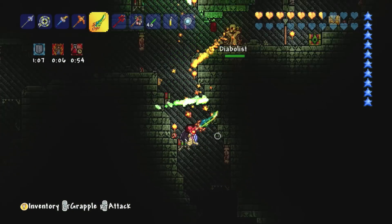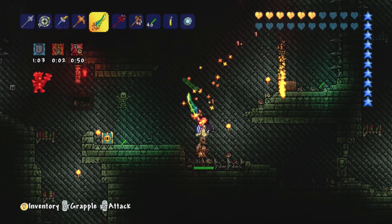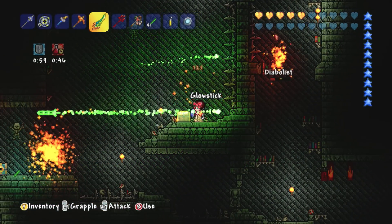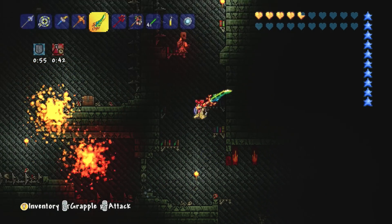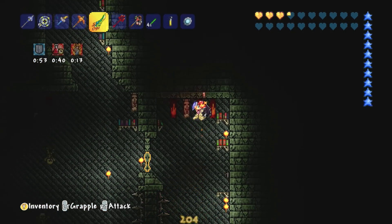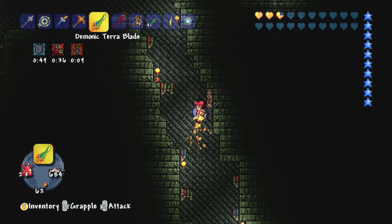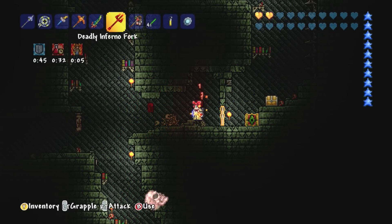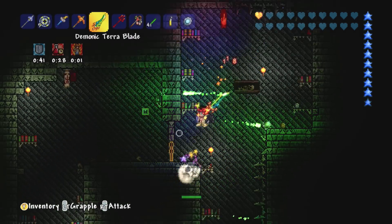Those Diabolists are actually doing a lot of damage against me — they're the ones dealing the most damage and they kind of teleport all over the place, which makes them a little bit more challenging. You really have to go out of your way to take them out. So yeah, as soon as those guys show up, I'm going to make them my priority because once again my health is looking far from convincing right now and I can't use a healing potion.